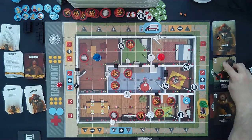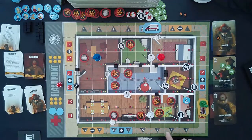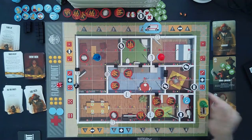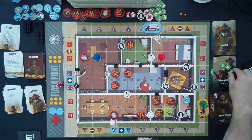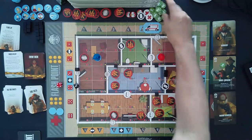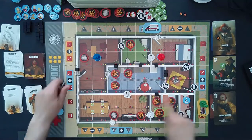He still has three actions left. Does he try again or take the truck in a different direction? We decide to spend two more actions and try to target another quadrant — right here — and fire again to hopefully put something out.